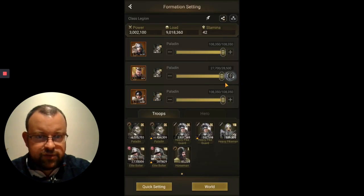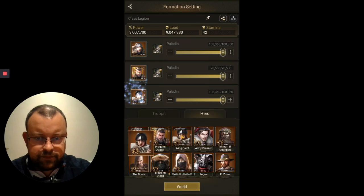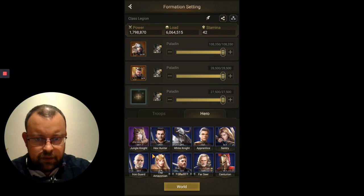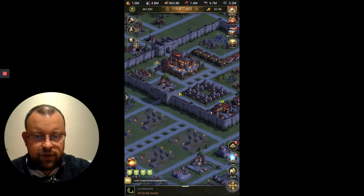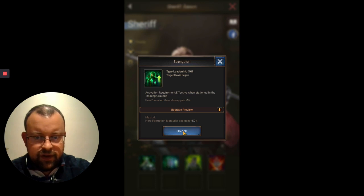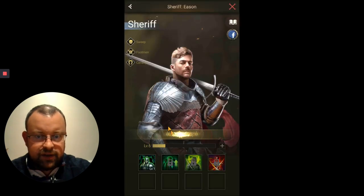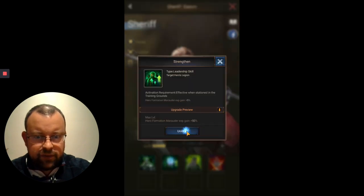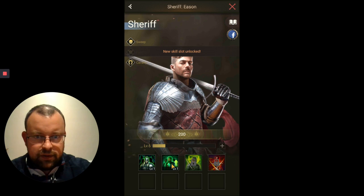Now let's swap out Living Saint and add Sheriff. I haven't tried this before. I'll max that XP skill for him — luckily I've got some wisdom medals to burn. You need to get Sheriff to level 6 to unlock this skill, and for the Apprentice it'll be level 12 for his third skill. Unlocking requires 60,000 gold and 20,000 wisdom medals for the first level.